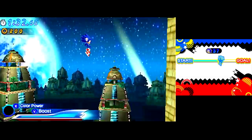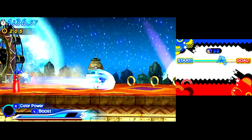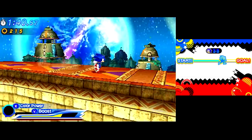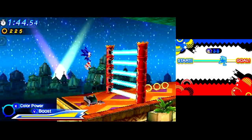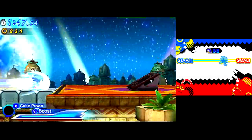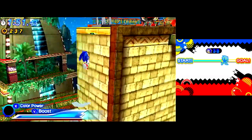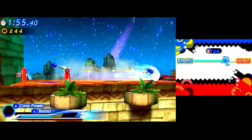Laser doesn't really require any explanation if you've played Colors — basically you shoot yourself like a laser, you hit things, they die, the end. It was originally going to be called Pencil, but yeah. Pencil! You just become pointless. That's the wisp we needed — Pencil! Eraser! The Pencil wisp.